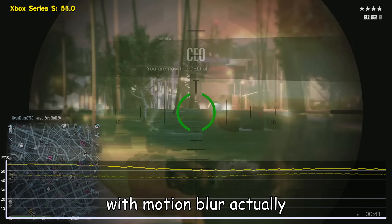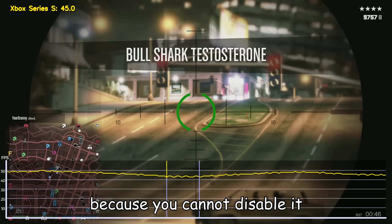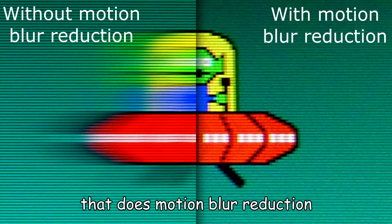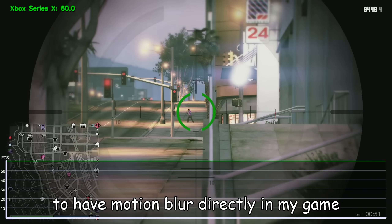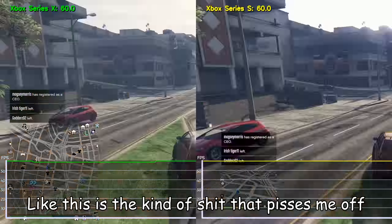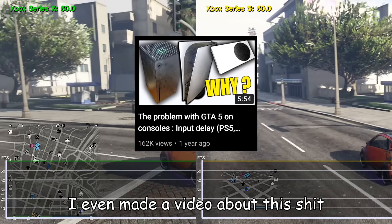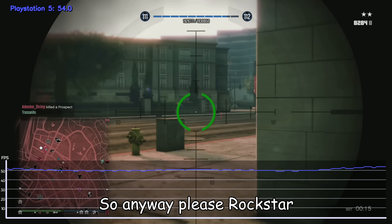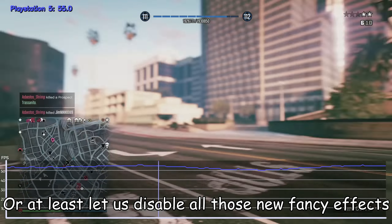And this is the same issue with motion blur, actually. A lot of people are complaining about this on Expanded because you cannot disable it. And they're right — it's annoying. I've got a monitor that does motion blur reduction because I hate motion blur, and now Rockstar is forcing me to have motion blur directly in the game and I cannot disable it. This is the same kind of issue as with depth of field on the old version of GTA 5 — I even made a video about that. Rockstar did not give us the option to disable that setting, which was annoying as hell. So please, Rockstar, let us tweak the graphics settings, or at least let us disable all those new fancy effects.